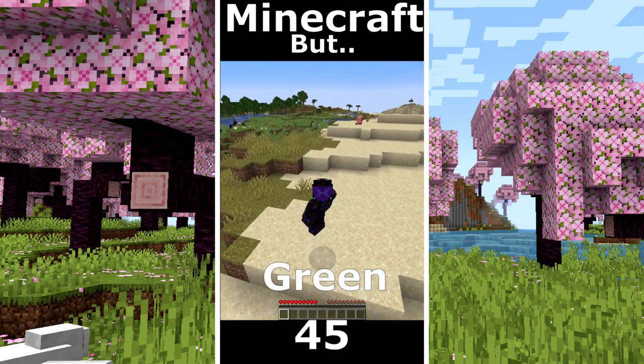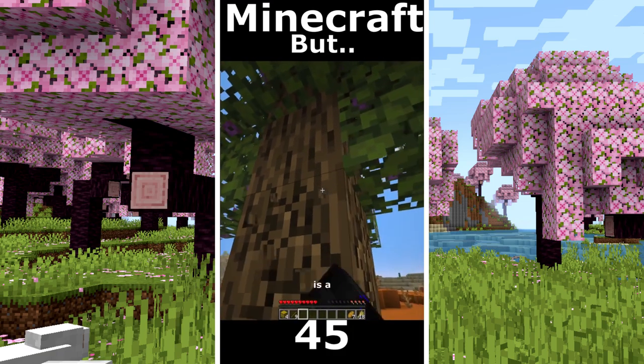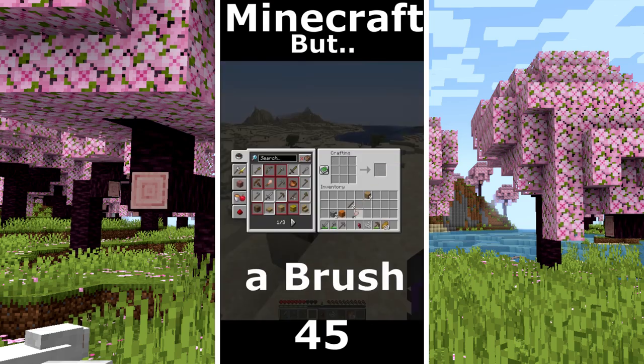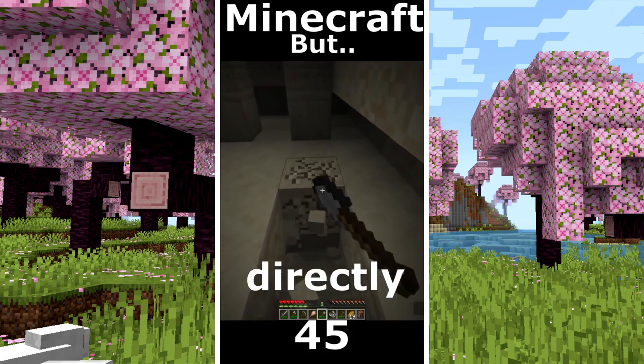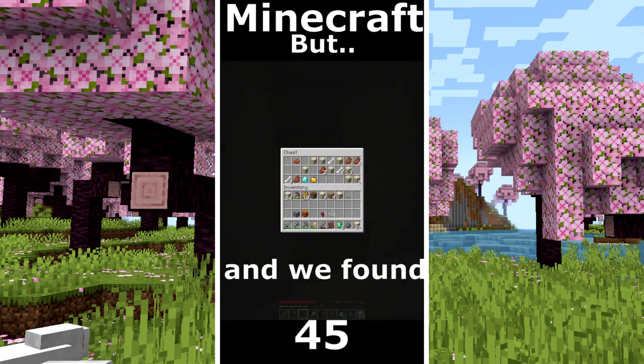Minecraft but I can touch green. Hello Mr. Villager. I took the hay bales. A lot of food. Also the goal is a diamond. I get some tools. I found a mineshaft. I took some string. I craft a brush. I found a pyramid and I go directly to the new secret room. No diamonds. I go to the treasure and we found diamonds.